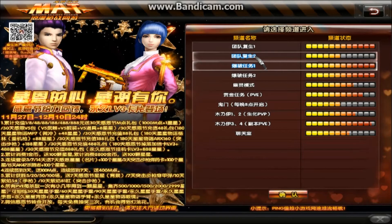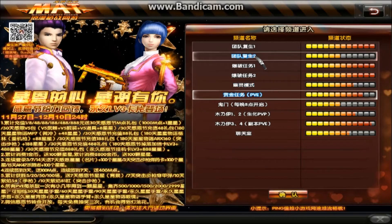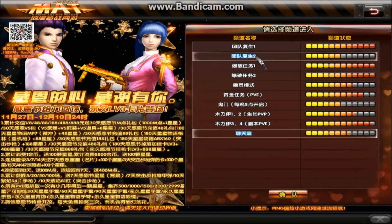This is the bomb match server one, and bomb match server two. This is ghost mode server one. This is the G mission server, and this is the hell door mission — which we call inferno in Malaysia. This is the mummy one and two, mummy three and four, and the chat room.